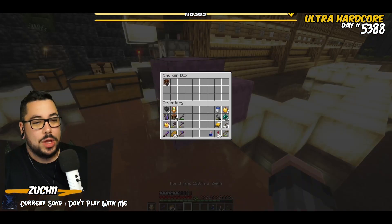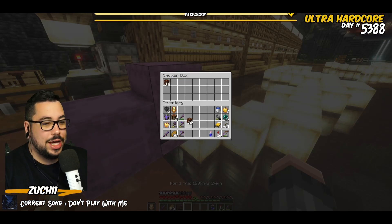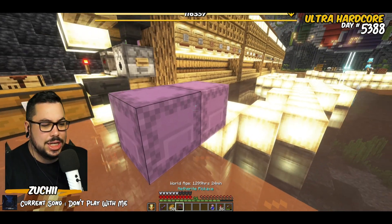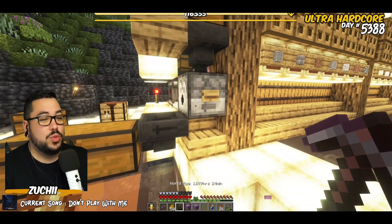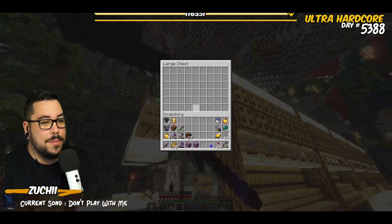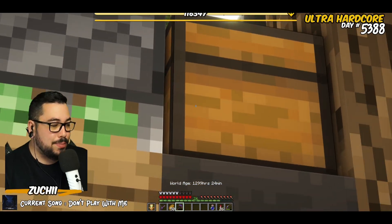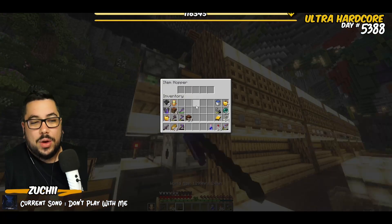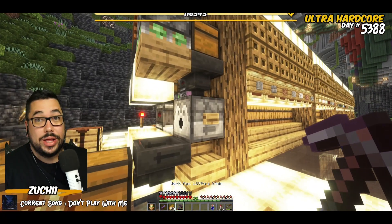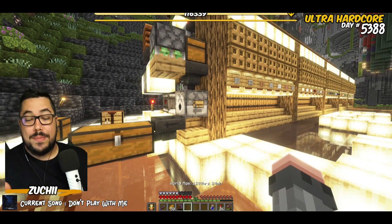In each of these shulker boxes I've got 14 of each item. When we get back from our mining trip, for example, we want to come back and drop those shulker boxes in this chest here — that's the input chest. They will slowly or quickly feed down into the dispenser.